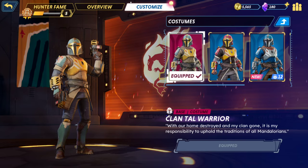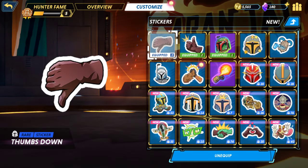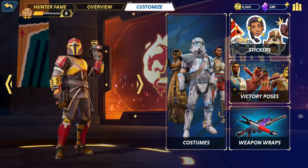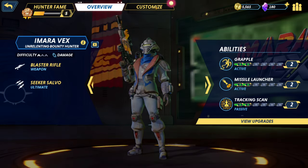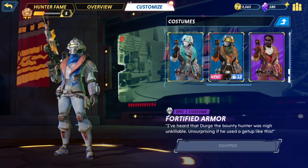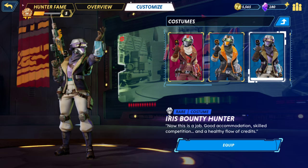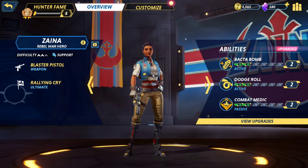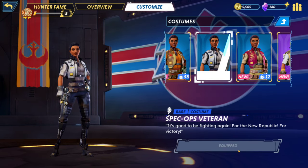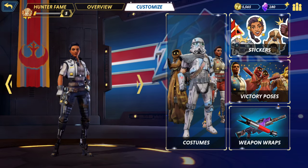I got a new skin for him — Volcanic Warrior. Some new stickers too. A new outfit for another character. There's a Bounty Hunter skin — I kinda like the other one more. A Spec Ops Veteran skin — I'll take it, I actually like that. The white version looks kind of cool.